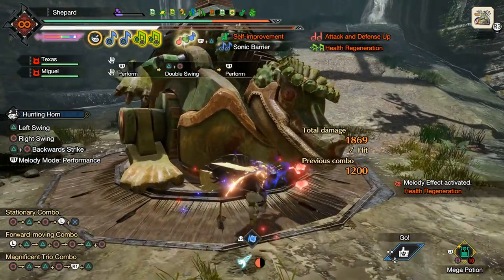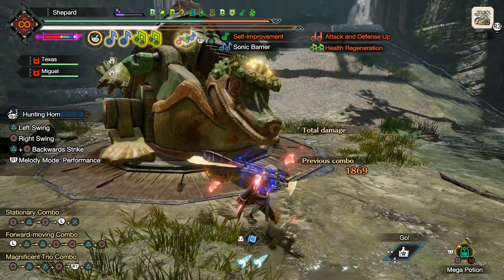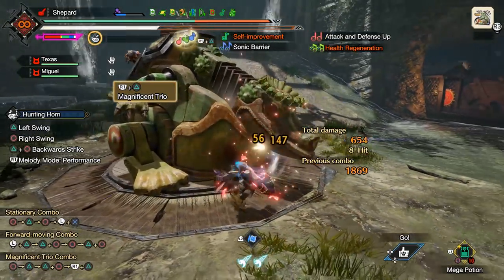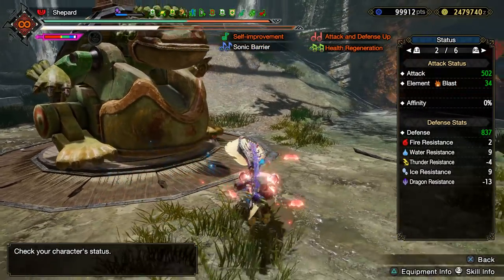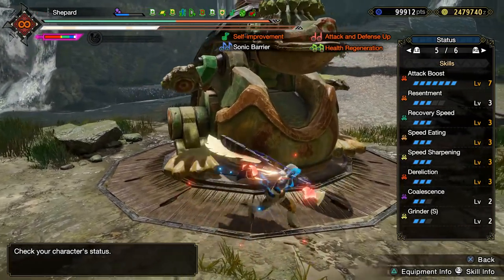That was 1163 without Infernal Melody — meaning that would have been about 2300 damage on a wake-up, which is pretty good. With Infernal Melody, we can hit over 500 status attack with this set. That's Attack 7, Dereliction, and three points of Resentment all stacking together.